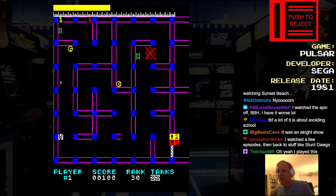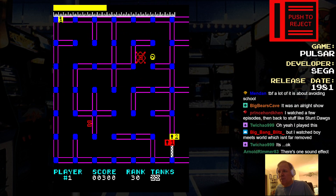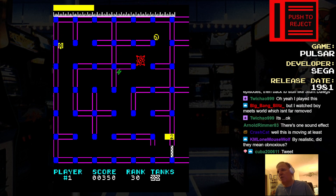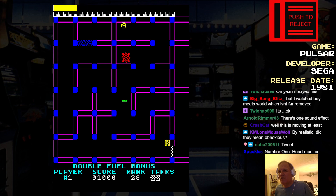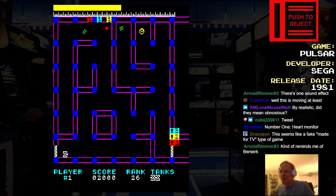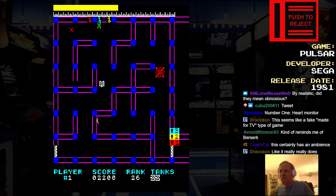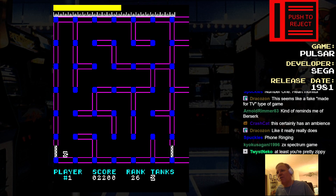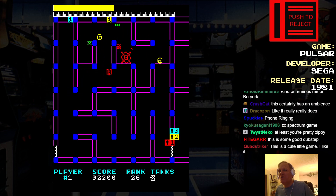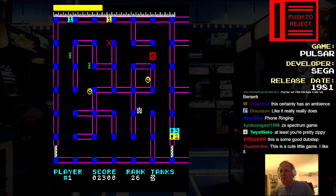So we gotta get the keys at the top. You wanna pick them up in order. Double fuel bonus. That was easy enough. This kind of feels like... it kind of has a Berserk feel to it, except the walls don't kill you. And the walls actually change, which is cool, I guess. If you shoot the pulsar, it explodes into enemies. Oh, that guy's in gay baby jail. Oh, he's out.